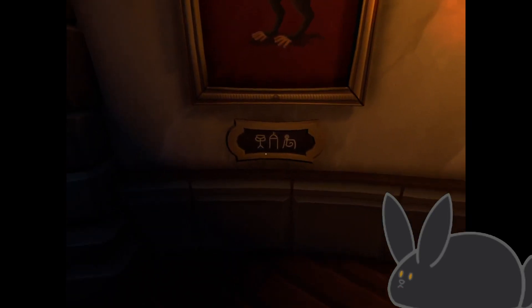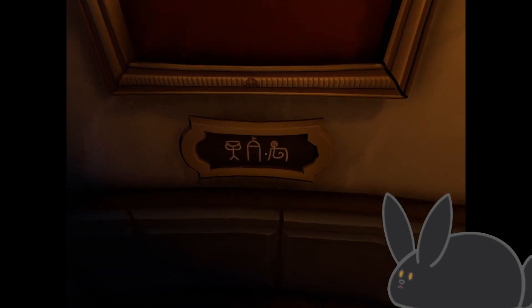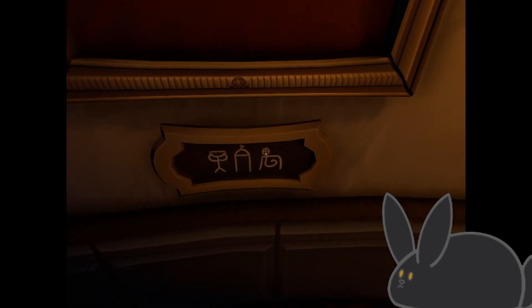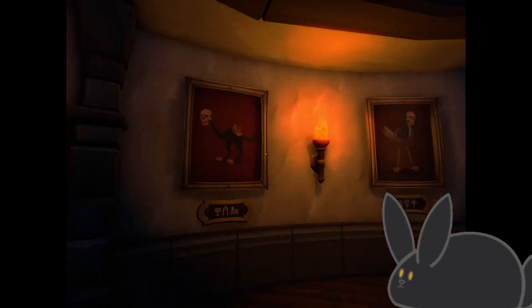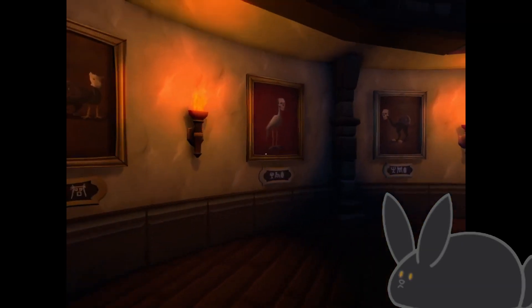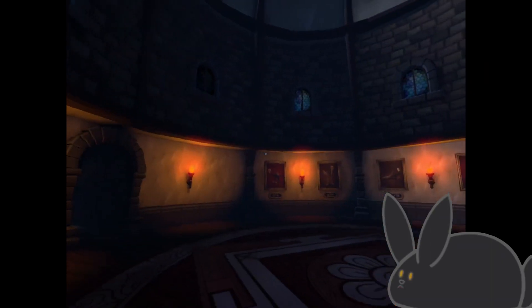A tower with a flag on top — like a round tower. And then like a snake guy chilling in a hot tub. A snake guy chilling in a hot tub. It's like a circle with a cross in it and a square. Oh, I got you — a snake guy chilling in a hot tub. You're so right. It disappeared. Did we do it? Yeah, boy!